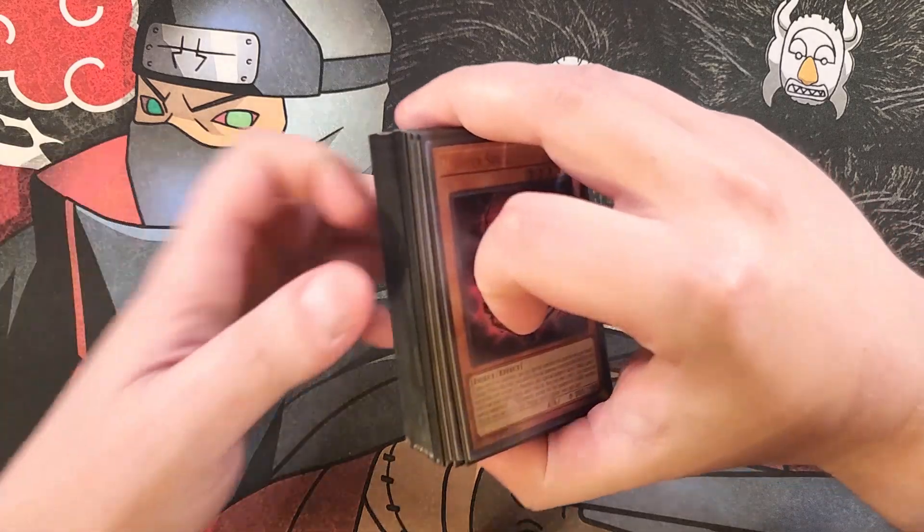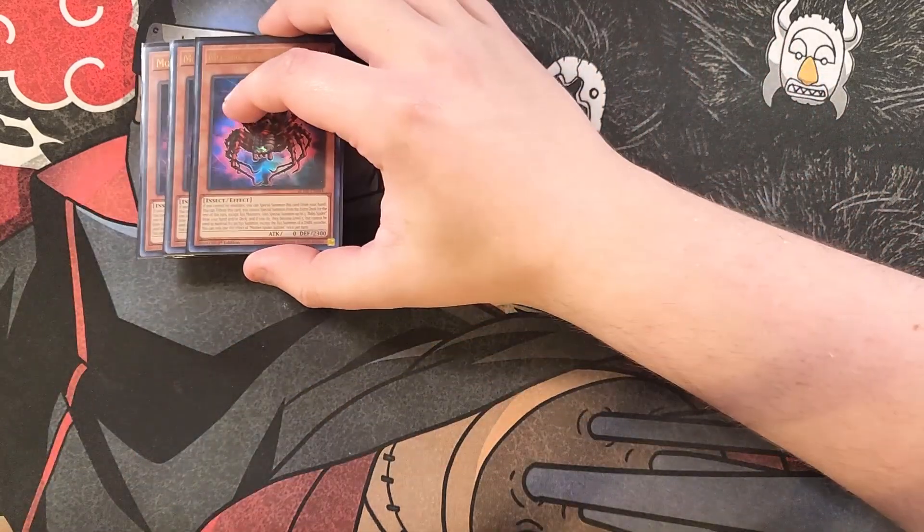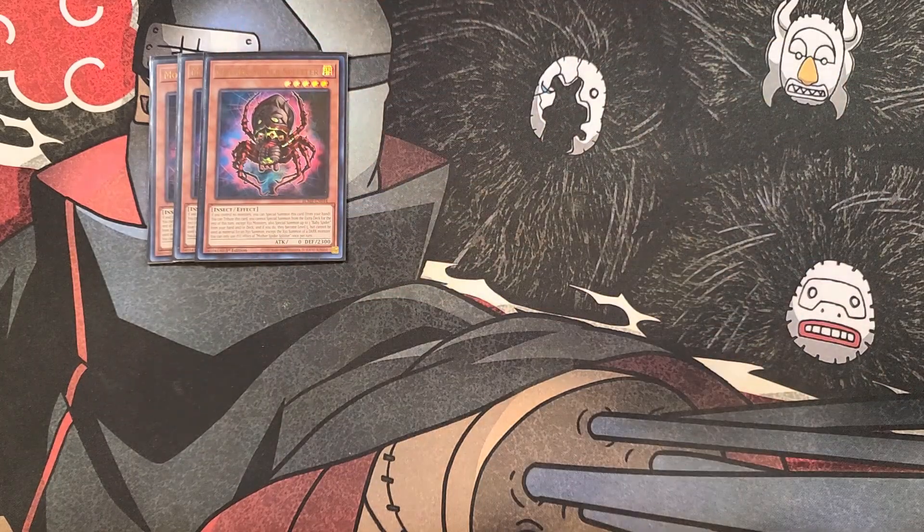First off, we're playing three copies of Mother Spider Splitter. This card is the most important card in the entire deck because it has an amazing ability. If you control no monsters, you can special summon this card from your hand. You can also tribute this card, but you cannot special summon from the extra deck for the rest of the turn except XYZ monsters. You can also special summon up to three Baby Spiders from your hand and/or deck, and if you do, they become level five. They can only be used as material for an XYZ summon of a dark monster, which is totally fine because we're climbing through these spider cards to OTK with Number 77, the Seven Sins. This card is super cool as a three-of, and you always want to get to it so you can put Baby Spiders on your side of the field to climb into the spider engine.